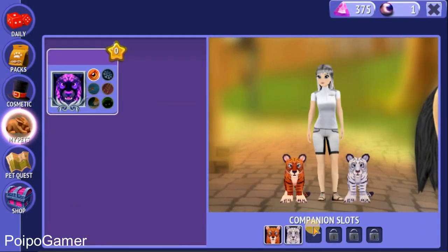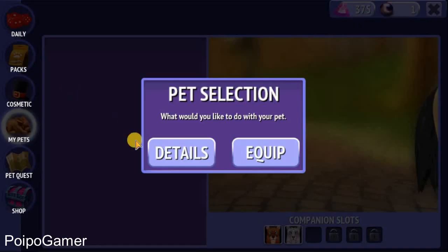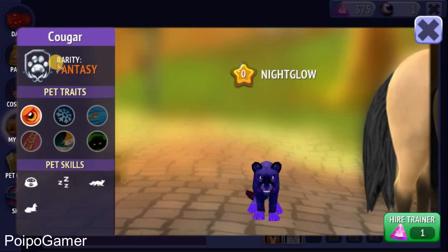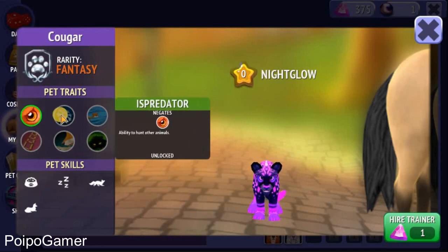I'm gonna go here and there's a slot right here. We can see the tails. I'm gonna name this new pet as Nightglow — awesome, cool, very cool. This is a fantasy pet, we can see it here.